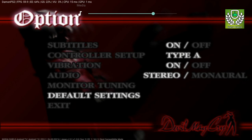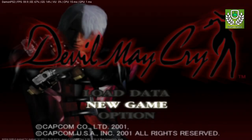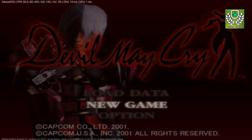We're getting 60 frames per second in the main menu — that is beautiful right there. Now let's try a new game. I'm using the Nvidia Shield controller, so the button mapping is a bit different.